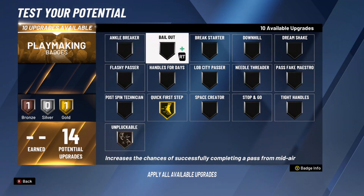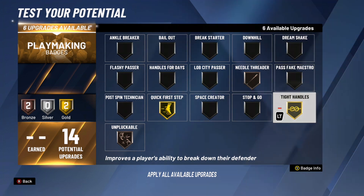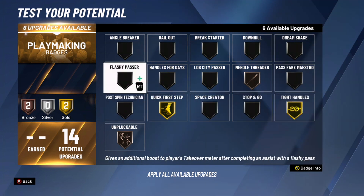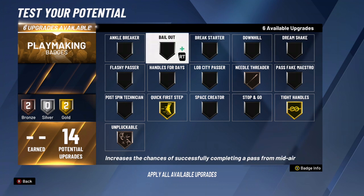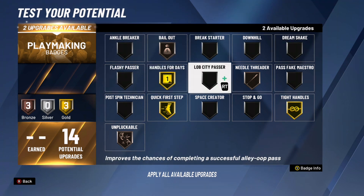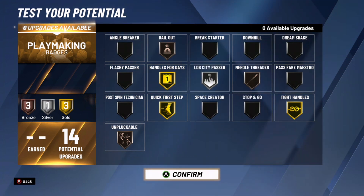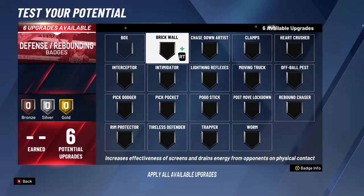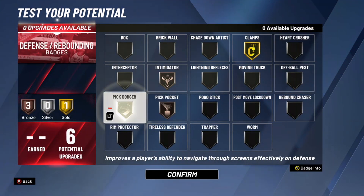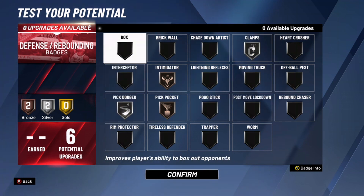For playmaking badges, Quick First Steps is always a must as a guard. Unpluckable even on bronze makes all the difference. Needle Threader on bronze makes all the difference. Tight Handles is like the new ankle breaker — it stuns people when you do behind-the-back moves. I always put Bailout on bronze too, because if you're driving and have to pass out, that badge on bronze compared to none is a huge difference. You can put the last two wherever you want — I put Lob City Passer for now.